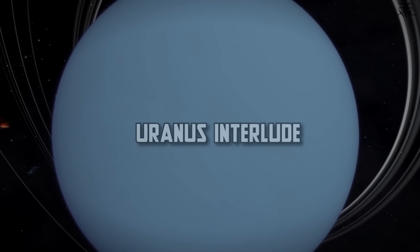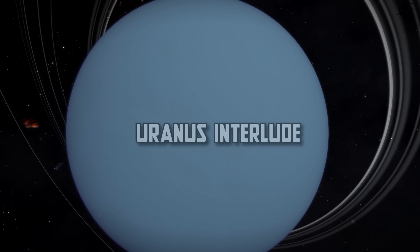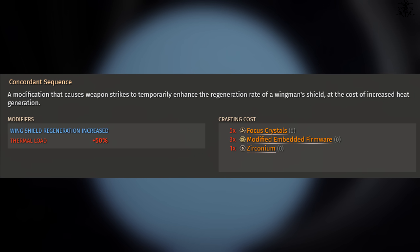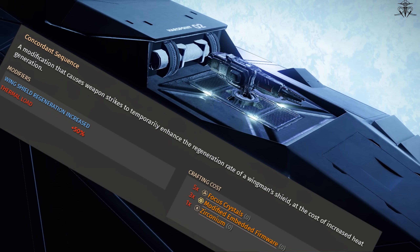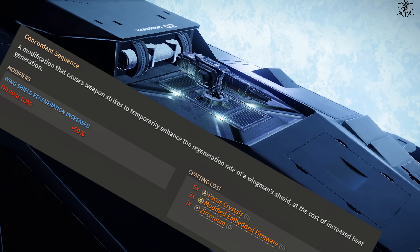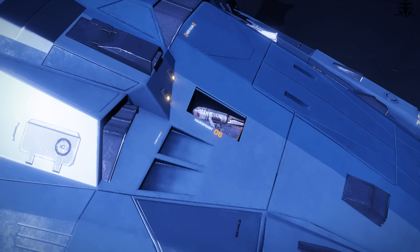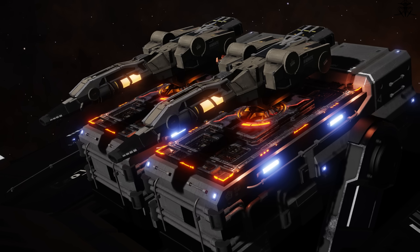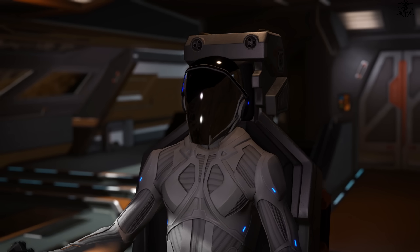And that would be it on the normal upgrades, so let's move on to the experimentals. Let's start with the experimental that Mini convinced me to move out of the waste-of-materials list: the Concordance Sequence. The main reason it isn't useless is that in combination with Regen, it's actually better than two Regen beams. It also doesn't have the 12.4% damage reduction that Regen does, so you can do more damage to enemies and also help heal your friends. Personally, I think there's no reason to pick this over Phasing on Pulses and Bursts, or Regen Sequence on Beams, but whatever.